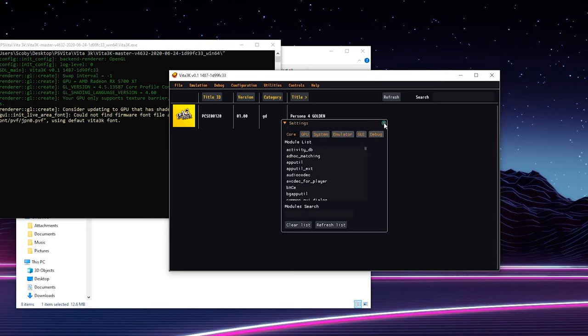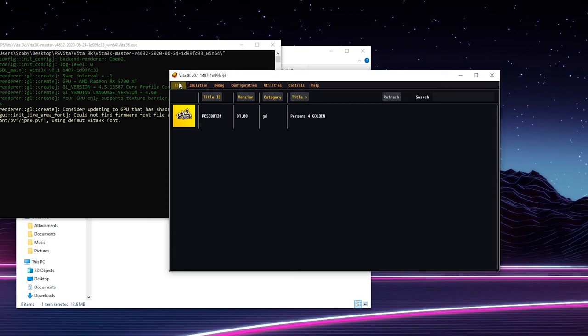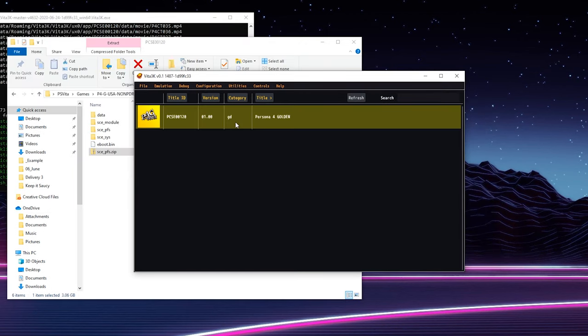Everything else I'd recommend leaving by default. If you want to remap controls, you can come to Keyboard Controls and here you can see all the different settings you can remap from your keyboard. Just like that, we can set up all the basic information for our PS Vita emulator.